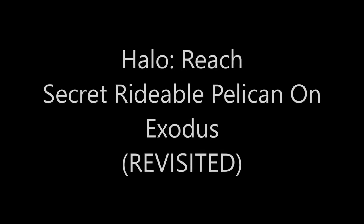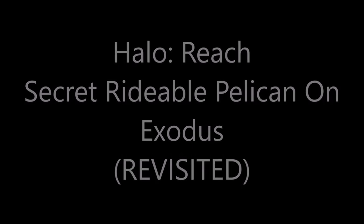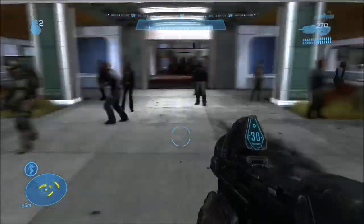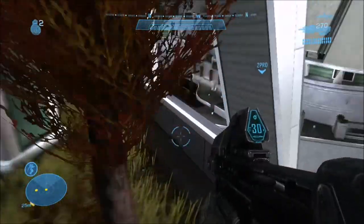Hey guys, how's it going? It's General Heat here, and today we're going to be revisiting the secret rideable pelican on the mission Exodus in Halo Reach. I actually just learned about this recently — I never knew this was possible, but apparently it was, thanks to obtaining chaos here.